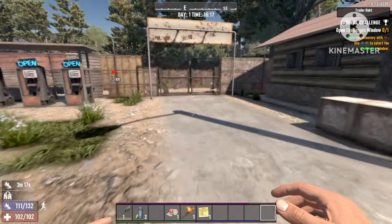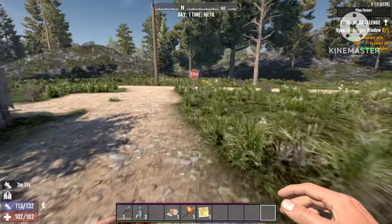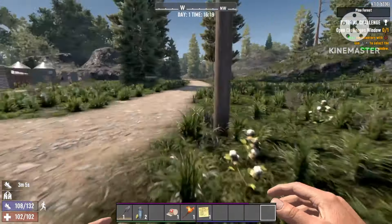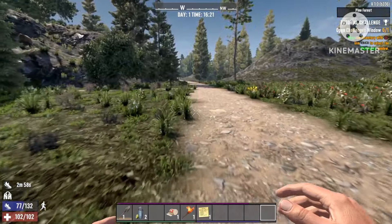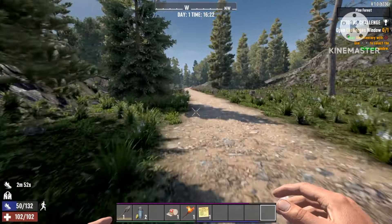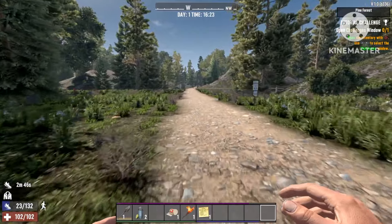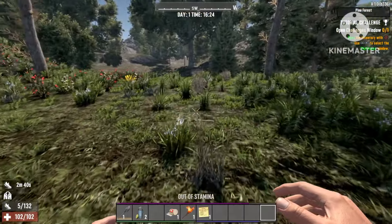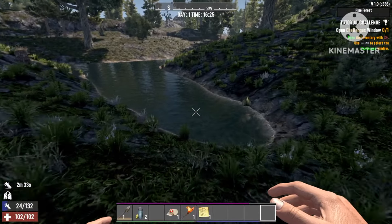After you've got your iron bars, you're gonna look for the nearest water source. This can be a dam, a lake, or basically any water in the open world. Right next to Trader Rekt, just around the corner, there's a small pond — almost a small dam. By the way, I'm playing on Navezgane, so it will be different on yours, but basically all you need is some dirty water.